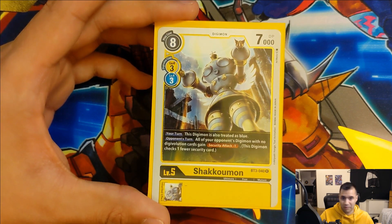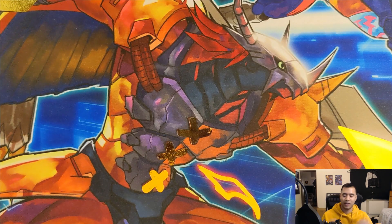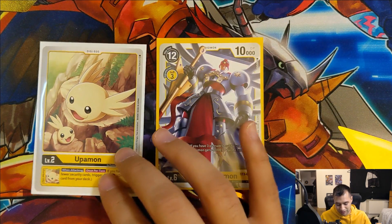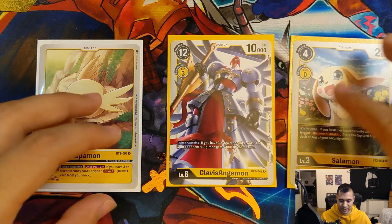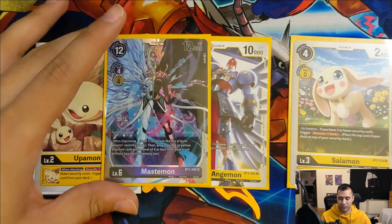He is also treated as blue, so you could potentially pull off some interesting blue/yellow combos with this card. In the next version of this deck I will probably focus more on the playstyle of trying to have three or fewer security, since there are a lot of yellow cards that can benefit from that. We already have Upamon for that, but some other options we can throw in: Clavis Angemon, who's able to subtract 6000 DP every turn when you attack while you have three or fewer security cards; Angewomon from the last set, who when digivolving is able to heal you if you have three or fewer; Magnidramon; the new Salomon; and there's Kari, who gives you one memory at the start of every turn where you have three or fewer security. So there's a lot of cool options to make a playstyle focused around that, and Mastemon definitely helps and works with that kind of idea.